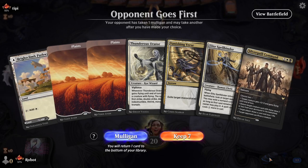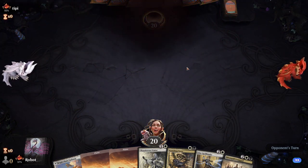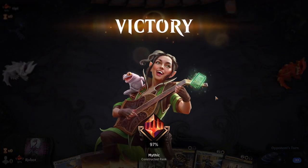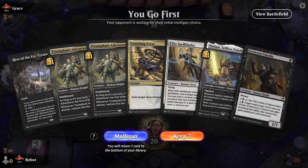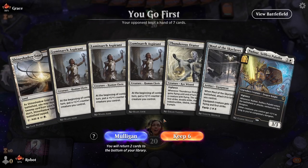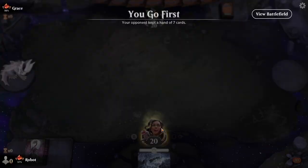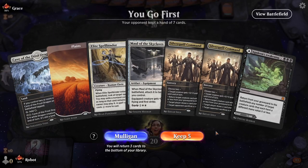Another benefit of playing aggro is the games are just so fast — you don't have to go through these 20-minute slogs. Did our opponent just mulligan 3 times? Two 1-land hands in a row. Do you keep 1 land and 4 two-drops? You don't — that's still a bad keep. This is going to be a rough game.